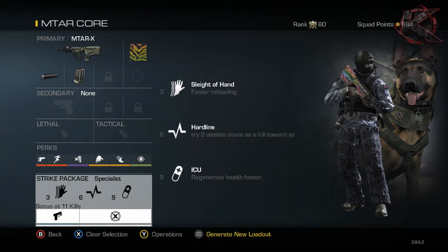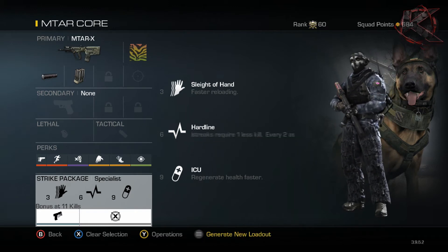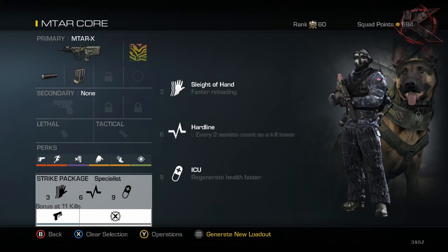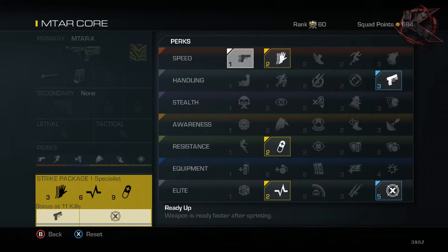Like I said, we're going to be running around, so ICU helps out - I don't need to stop every once in a while to regen health, which makes the game a lot more fast-paced and enjoyable. At my bonus at 11 kills, I have Quick Draw and Deadeye. Quick Draw is really important because we're running around and having that gun up faster while aiming, tied in with Ready Up, is awesome - it really makes your gun pop up as fast as possible and gives you a real advantage.